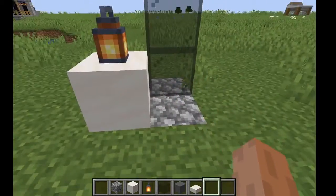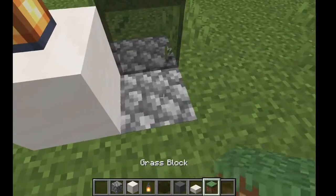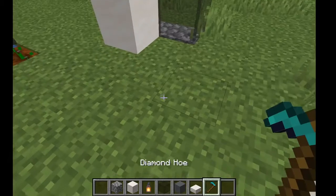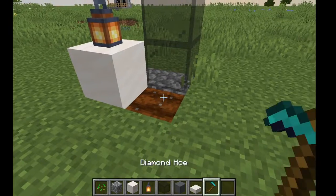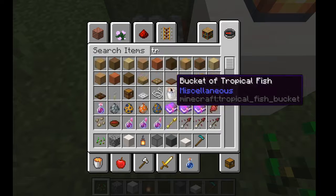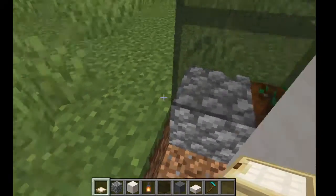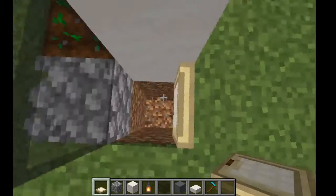Now right next to the lantern, you want to get some dirt or grass block. You want to get a hoe because you want to till the land. Now you want to get some seeds — I'm going to do some normal seeds. As you can see it's watered, but we want it to grow a little bit faster. You're going to get some trapdoors to go in and out of your house for convenience, and this side is going to be where all your stuff is.